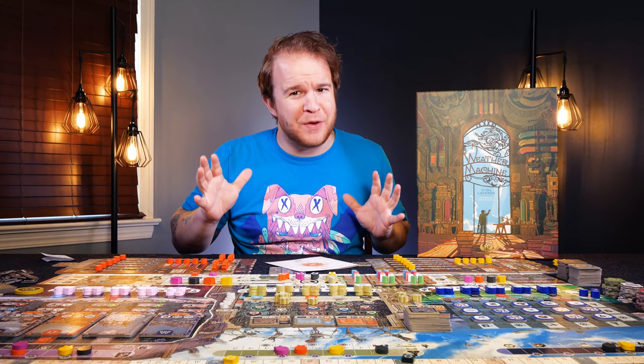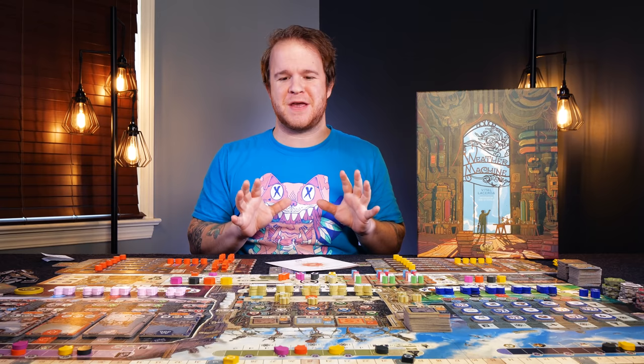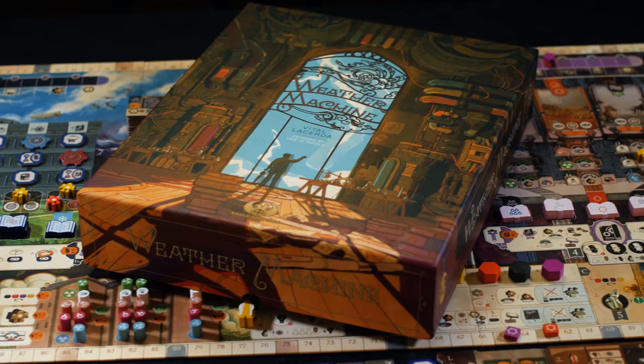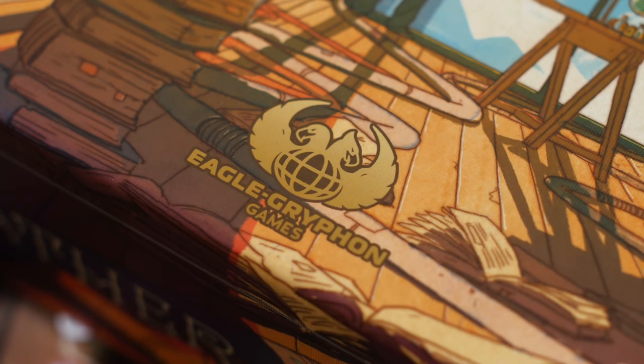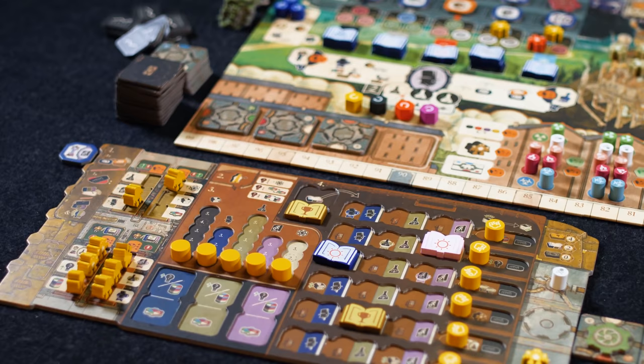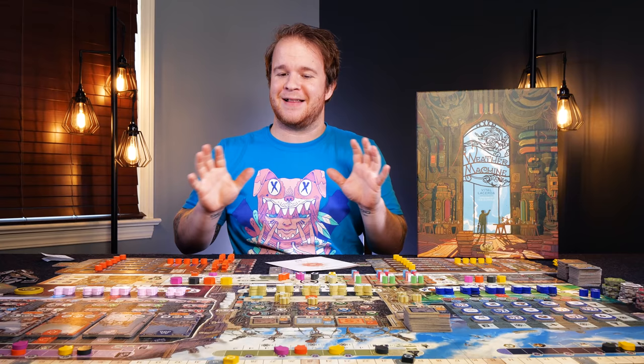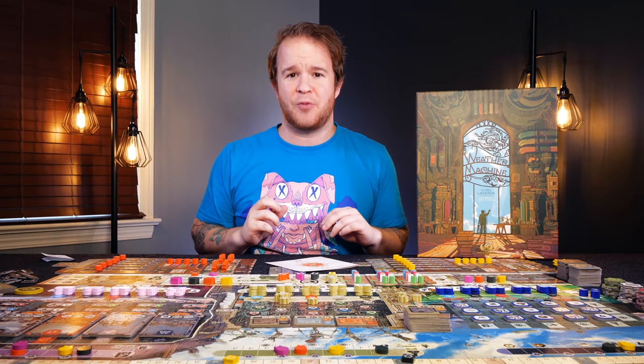Hello and welcome to Quackalope. Thank you for being here. Today we're going to be giving you an overview and breakdown of The Weather Machine by Vital Lacerda, with artwork by Ian O'Toole, published by Eagle-Gryphon Games. This is a famous combination and lineup for a title following on the heels of some remarkable games that are heavy, insanely ambitious, and have taken the industry by storm. This is probably one of the most notable collaborations in the board game space.